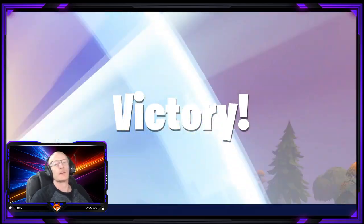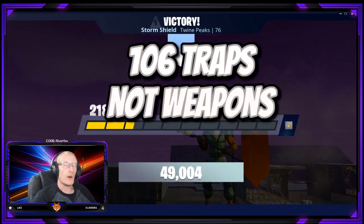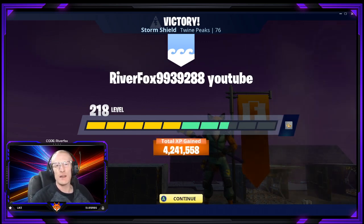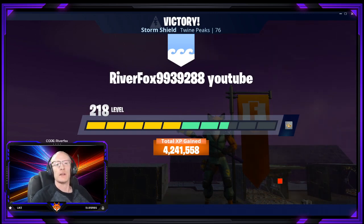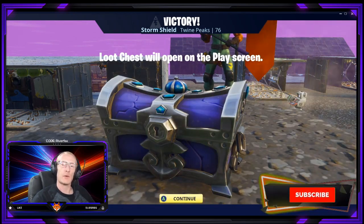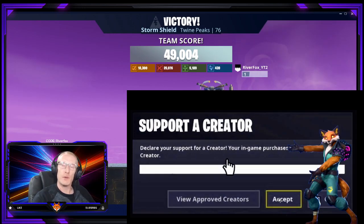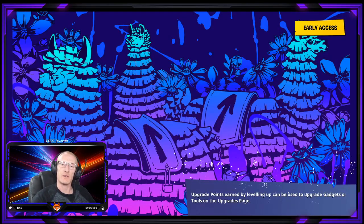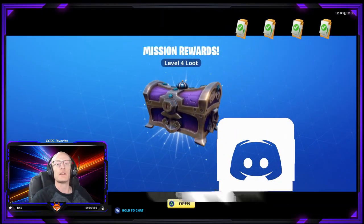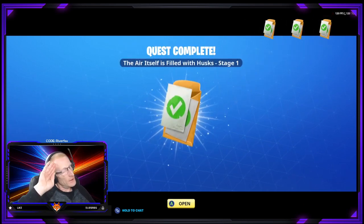So there we are - that is how to do your Twine Peaks storm shield defense number two. As I said, if you can get 106 weapons I would recommend getting those - you are going to need those at least for the next couple of defenses in Twine Peaks. When you get into defense five or six you will most definitely need 130s for them. I hope this does help you out. If it does, don't forget to drop a like down below, smash that subscribe before you go, and turn on the notification bell to always get updated on all my content. If you buy anything from the Fortnite store please consider using code River Fox as it will help me out a great deal. Check out my Discord and Twitter - the links will be in the description - along with a link for my second channel More Fox. I hope you have a lovely day and until the next time, stay safe my friends.